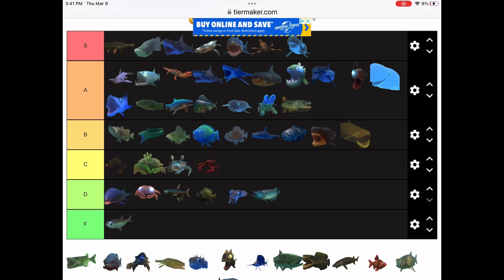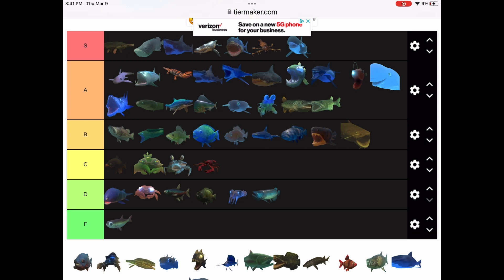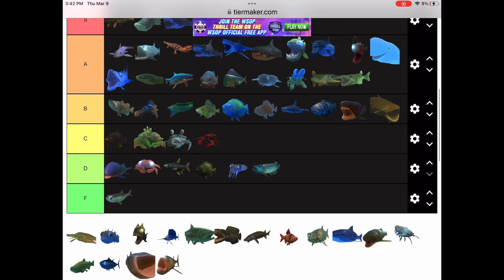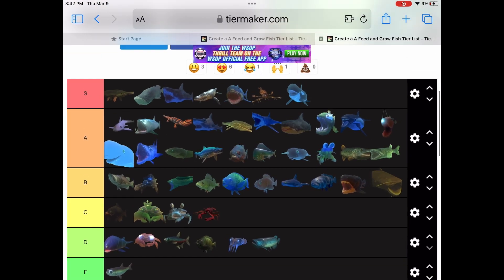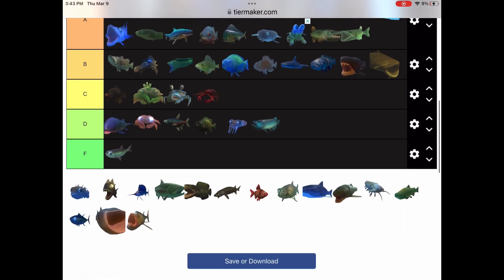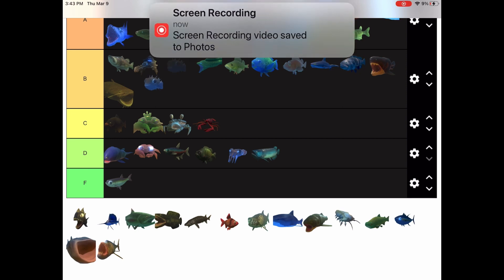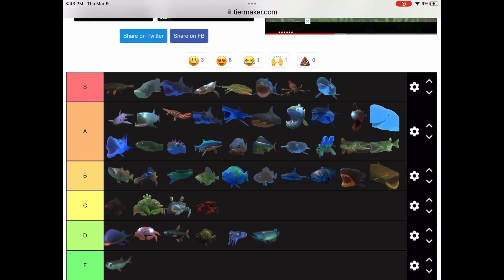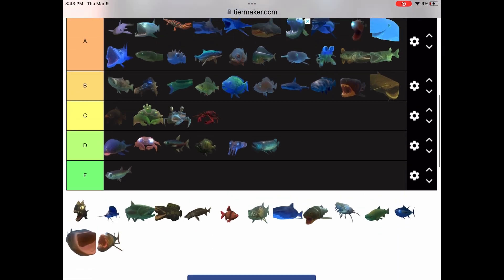Perch — probably B tier, pretty obvious. It can swallow some decent sized stuff and it's fast. Pike — it looks like the muskelunge and the pike are eating each other. Also, the pike and muskelunge are related. Now we have the Prognathodon — I'm just gonna put it in S tier. It's super powerful and it does like 2,000 damage if you swim fast enough. Puffer fish — I'll put that in A tier because it can puff and it can poison things.